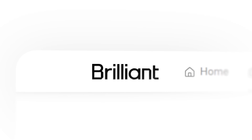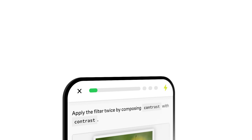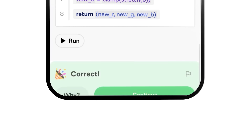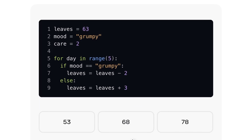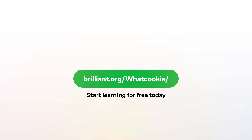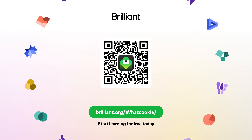If learning about floating point nonsense hasn't put you off programming forever, consider learning about programming through this video's sponsor, Brilliant. Brilliant is a unique learning app with visual and interactive lessons that you can tackle at your own pace. Since you can complete lessons on your phone or PC, it's easy to fit Brilliant's daily challenges into your everyday routine. Brilliant features dozens of courses — if you're interested in learning the basics of programming, it has visual courses to learn Python at your own pace. Brilliant also has courses covering math, science, data, and logical reasoning. Go to brilliant.org/whatcookie, scan the QR code on screen, or click the link in the description to start learning for free and get 20% off an annual premium subscription.